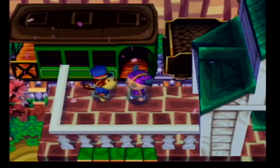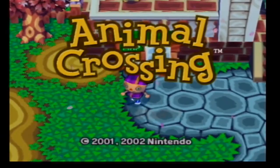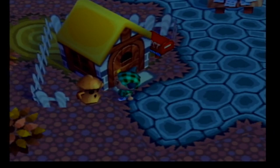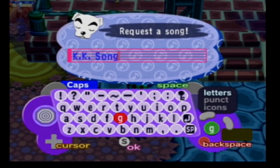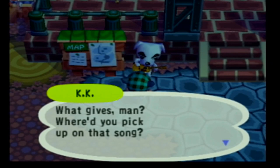The next game is Animal Crossing on the GameCube. This one is also pretty easy. If you already have a save file past working for Tom Nook, you can find this one in less than a minute. I decided to create a new save file to see how long it would take from the title screen to actually hearing Totaka's Song, and it took me a little under an hour. To hear it, you have to wait until a Saturday between 8pm and 12am. During this time, KK Slider will be sitting on a stool just outside the train station. Talk to him and request the song KK Song. He'll be surprised that you know of the song, and then he'll play it for you.